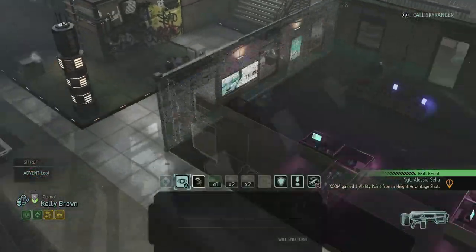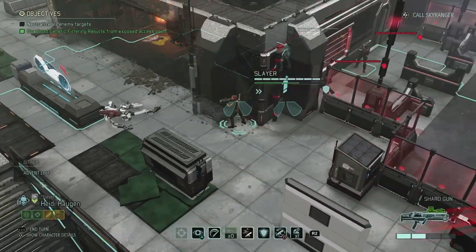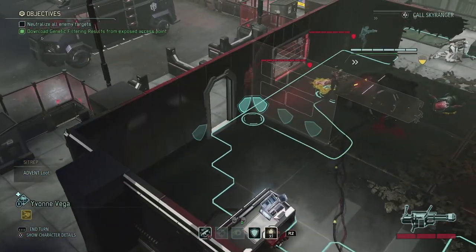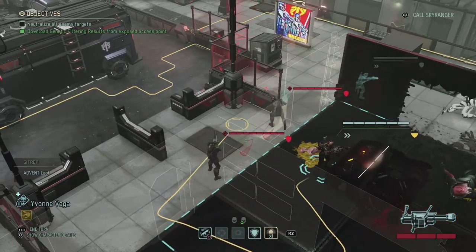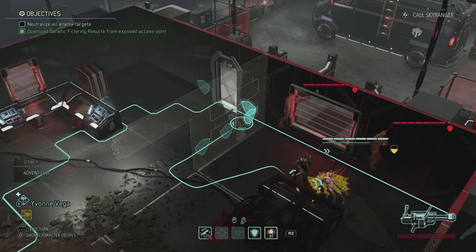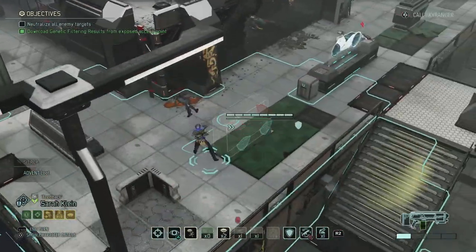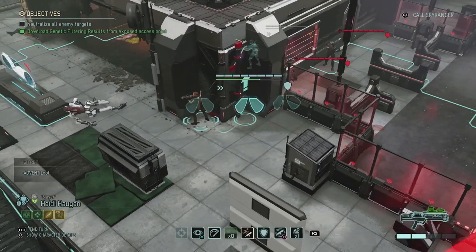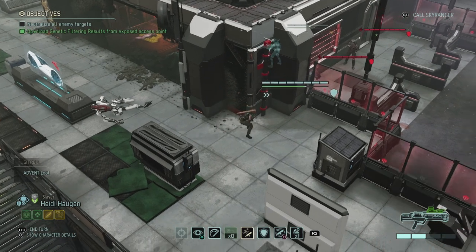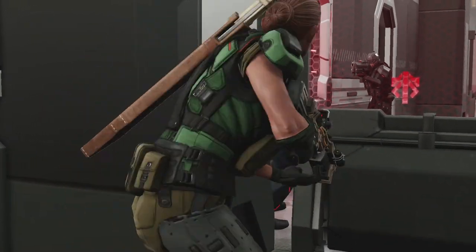She gets an ability point since it's from height advantage. Kelly is however not close by. All of them are pretty well protected here, and Yvonne actually doesn't have any ammo. I can't shoot through this apparently, so Yvonne is going to be useless aside from maybe using her flashbang. So let's keep Yvonne for last. Sarah doesn't really have a good position either, but Heidi can actually do some work. If we put Heidi over here that should give her a flank shot on both of them — 99% on the Advanced Trooper. Let's do just that. Okay, that wasn't a kill, but we still have this one and she can only see the Stun Lancer.